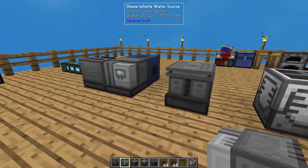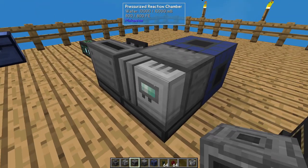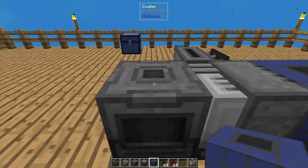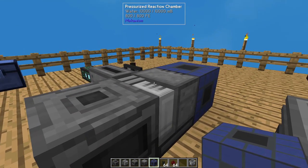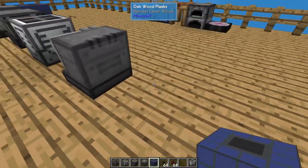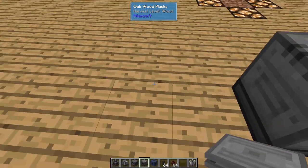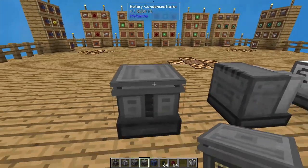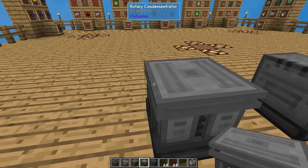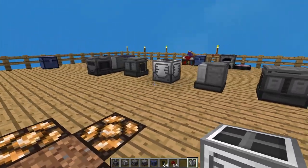So this is the basic line of machines running. The next and last machine is going to be our crusher, and we set that right in front of this second pressurized reaction chamber — facing toward that PRC — because the crusher is going to automatically eject what it makes into there. We're also going to place another rotary condensitrator behind that last pressurized reaction chamber and another black hole tank at the very end. This is our basic process.